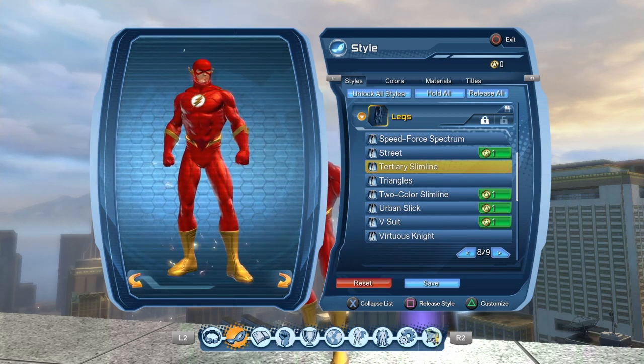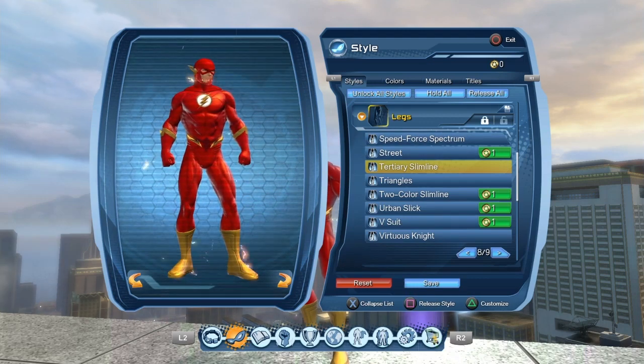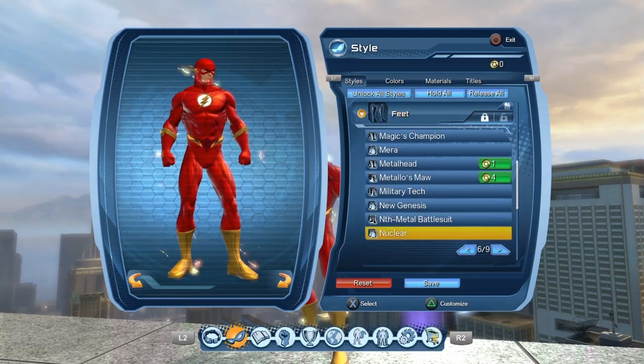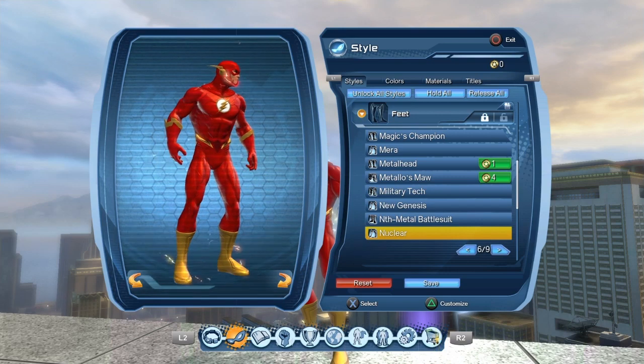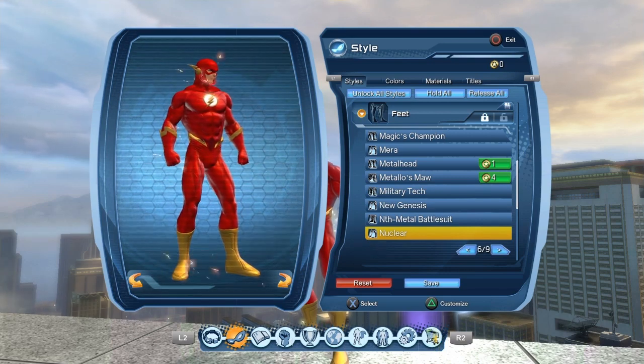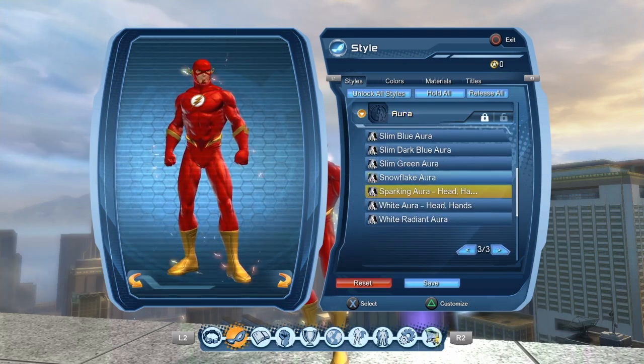You can also use what I think are called beyond legs — you can get these right from the start, and beyond legs are from the Gotham time capsule. The nuclear legs — I'm not sure where these drop from, I just did some sort of raid and they dropped. So if you type 'how to get nuclear in DCUO' on YouTube or Google it should come up.